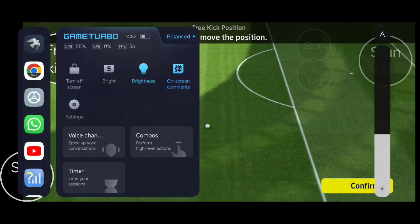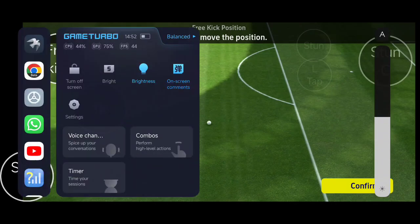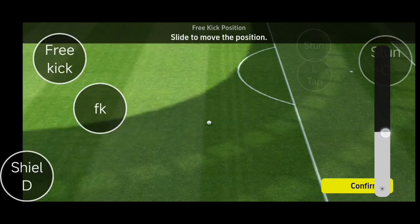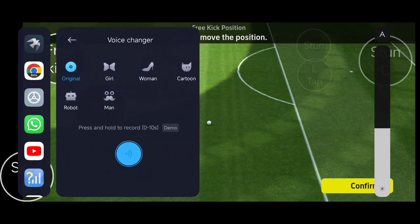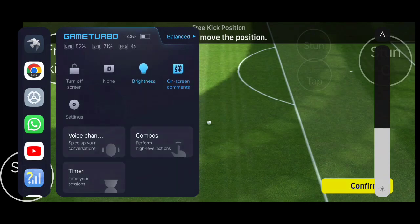Now I'm going to talk about how to set this awesome feature up. This feature is available for certain devices — particularly Xiaomi and Redmi Note devices — and it's available inside Game Turbo, along with other cool features like voice changer. This particular feature is called Combos.